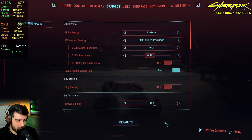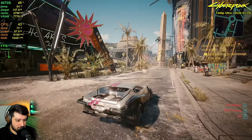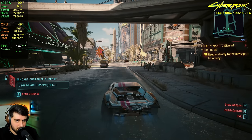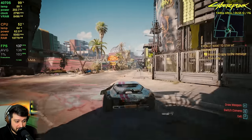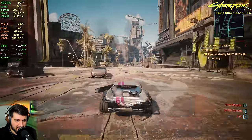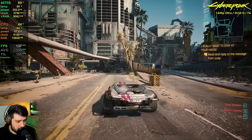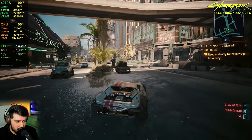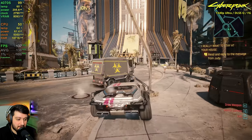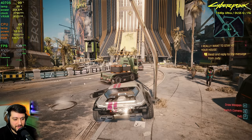With DLSS quality and frame generation enabled, instead of getting 60–70 or 80–90 FPS, we're actually close to 140 frames per second, with minimums in the high 120s. VRAM utilization is a little bit higher since frame generation uses more VRAM. You might want to adjust sharpening slightly, but overall you can't complain about that experience. This is what NVIDIA likes to show — 140 FPS in Cyberpunk — it's not native, but it's close enough.